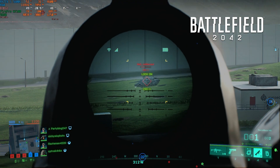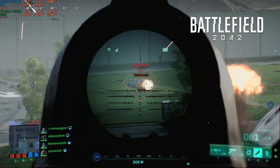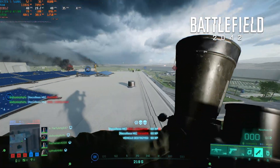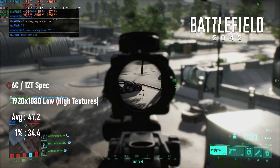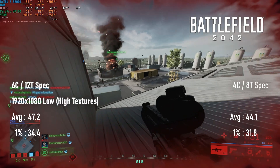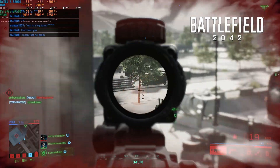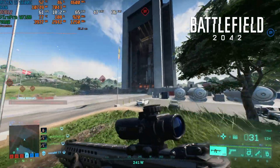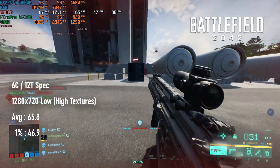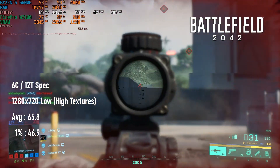Battlefield 2042 isn't going to be a competitive experience on the W7100 without making some compromises. At 1080 low — with textures turned up just because I could — averages are in the high 40s and dip into the mid 30s, while the quad-core setup is about 7-10% lower. To break 60 requires dropping resolution, and unfortunately I had to go all the way to 1280x720 to do so. The good news is the game runs at 65fps and only drops into the mid 40s. The bad news is you're now playing hard mode.